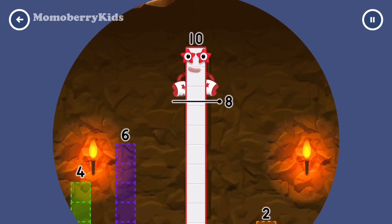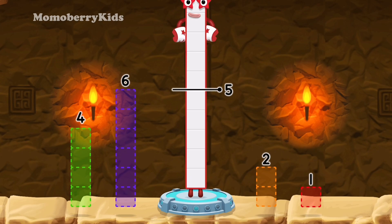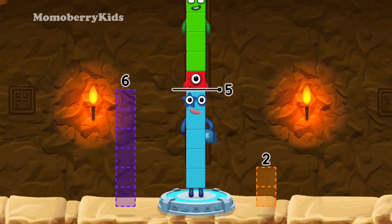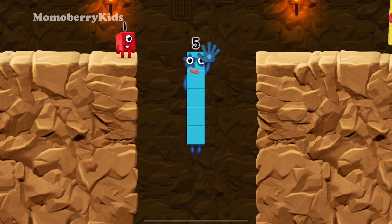Take number blocks away from ten to leave five. Two, one, four — that doesn't seem right, keep trying! Four, one — you've solved it! Ten minus four minus one equals five! Five! Yes, you got it!